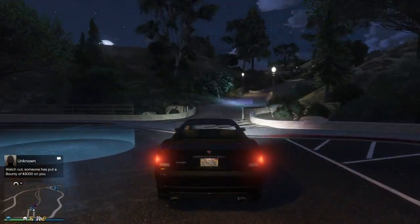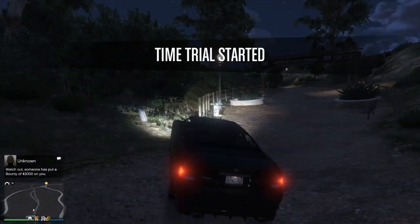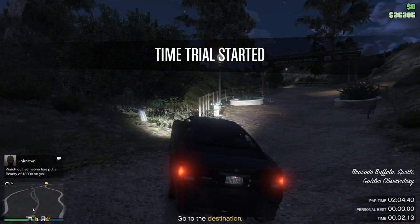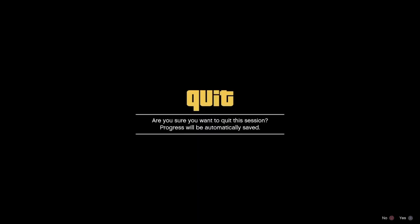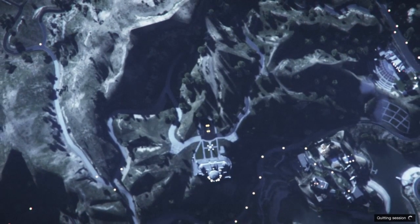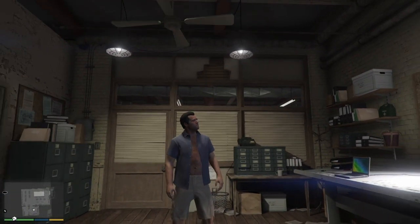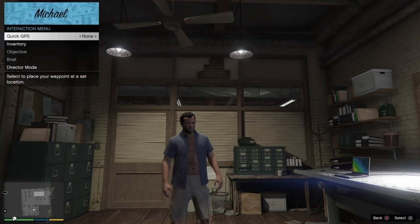From here we'll hop into our vehicle, head over to the time trial, and hit right d-pad to start the time trial up. Once the time trial is started, we'll hold down on our d-pad and switch to a story mode character — any one of our choosing. In this video I chose to go with Michael. Once back in story mode, we'll open up the interaction menu again and go back into director mode.